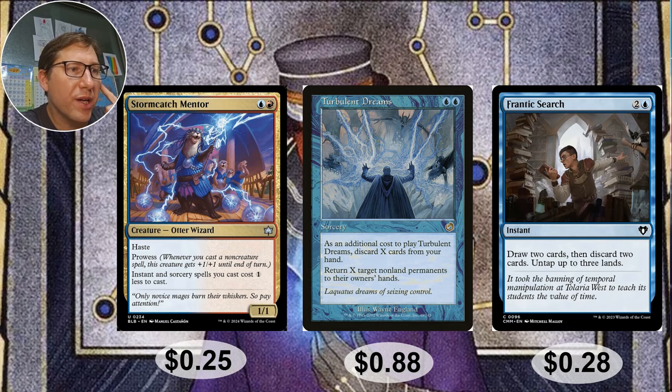Storm Catch Mentor — for a blue and a red, a 1/1 with haste and prowess. Instant and sorcery spells you cast cost one less — not bad in combination with this commander. And Turbulent Dreams — for two blue, as an additional cost discard X cards from your hand, then return X non-land permanents to their owners' hands. You want to be drawing a bunch of extra cards, then use this to discard a whole bunch and bounce a whole bunch of permanents back to someone's hand — essentially a finisher or win condition. Eighty-eight cents.